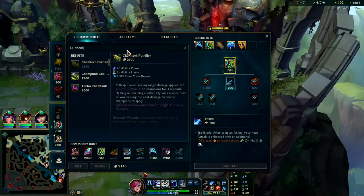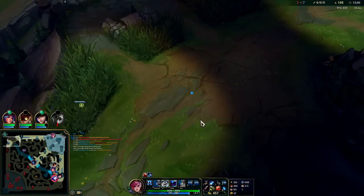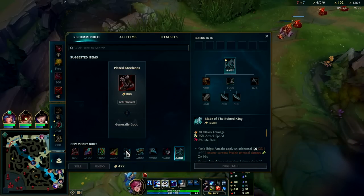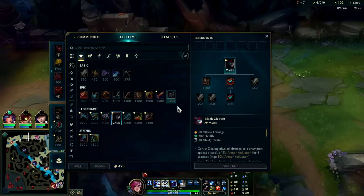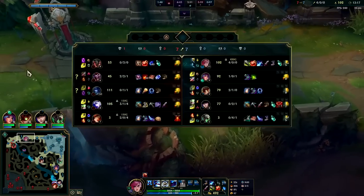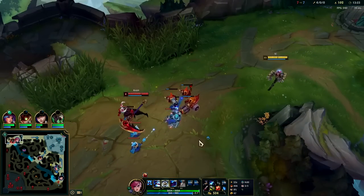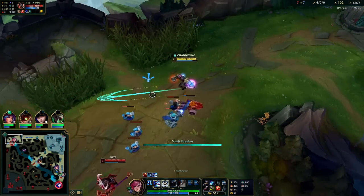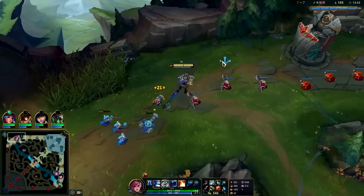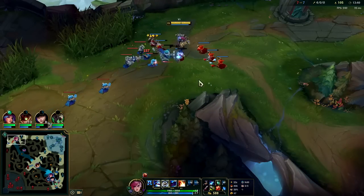He has red Kayn now, so I'm going to have to go Chempunk Chainsword — switch up what I'm doing. Without Chempunk Chainsword I'm not going to be able to kill him. Generally though, you're going to go like Jax: Divine Sunderer into Bork rush, or Bork rush against tanks into Divine Sunderer — you can pick up Black Cleaver along the way. Vi is really just Jax but more aggressive with higher CC. Chempunk is great versus Mundo, red Kayn, or any massive self-healer.